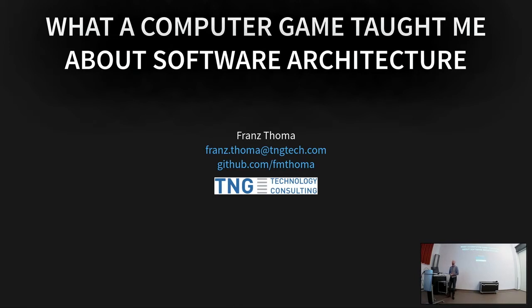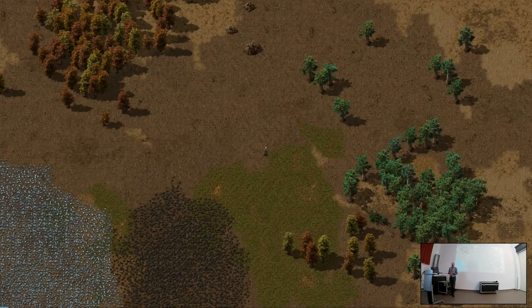Thank you for having me here, and thank you for being here again at Bob, finally live and on-site. Today I'm going to talk about what a computer game taught me about software development. The game is Factorio — a game that tickles all the right brain cells of a software developer. It has simple ingredients, high complexity, lots of potential for optimization, and it's powerful enough that you can actually build a proper CPU in it. It's not only captivating to play, but you can learn a lot from it about software architecture. And when I say captivating, I really mean addictive — you may spend hundreds of hours playing it, so don't say I haven't warned you.